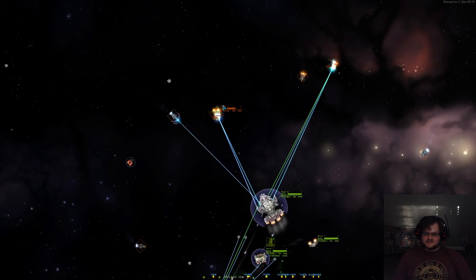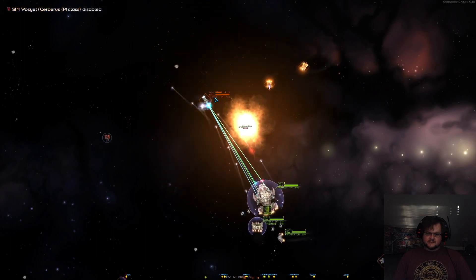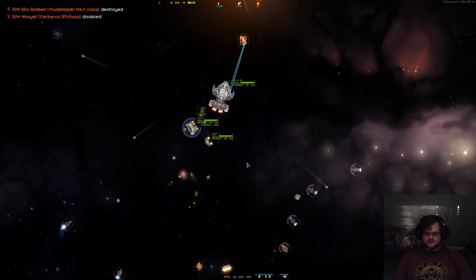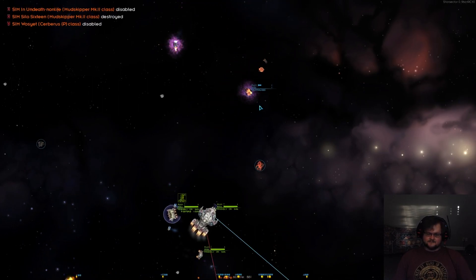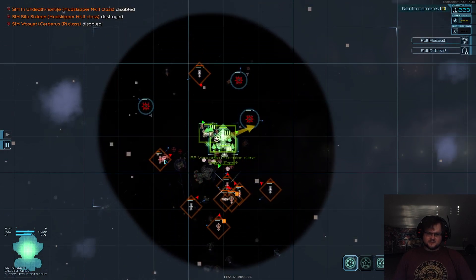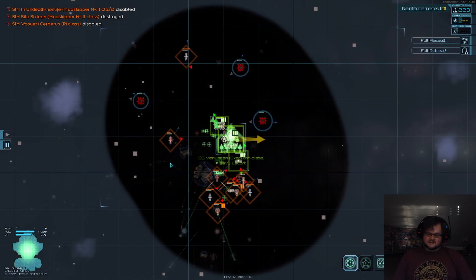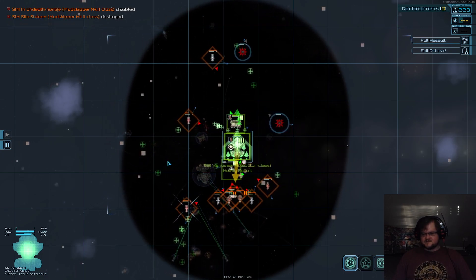This is one dead Cerberus, most likely. All the ships that are hyper-mobile are going to survive until they run out of combat readiness, and then they will just die. So this fight is pretty much over — every single frigate they lose is a substantial loss in their ability to deal damage.